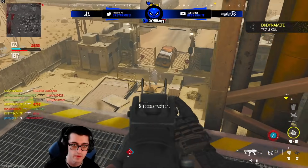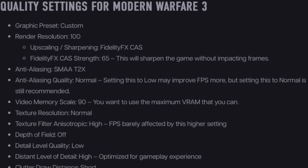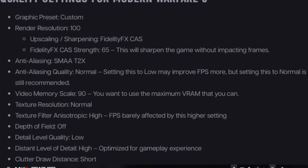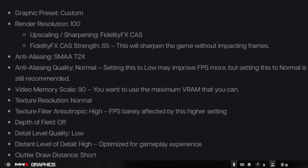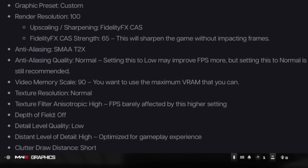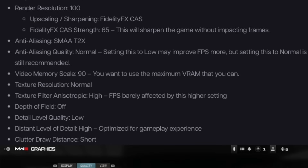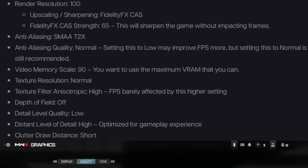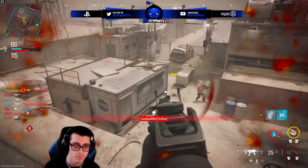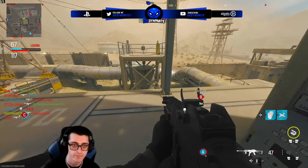Moving into quality settings for MW3: set the graphic preset to Custom. Render resolution at 100, upscaling and sharpening set to FidelityFX CAS, with FidelityFX CAS strength at about 65 — this sharpens the game without impacting frames. Anti-aliasing set to SMAA T2X, anti-aliasing quality at Normal (setting it to Low may improve FPS slightly, but Normal is more recommended). Video memory scale at 90 to use maximum VRAM. Texture resolution at Normal, texture filter at High since FPS is barely affected. Depth of field off, detail level quality Low, distance level of detail High, and clutter draw distance set to Short.